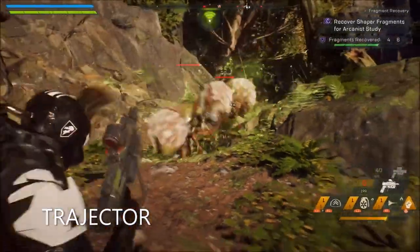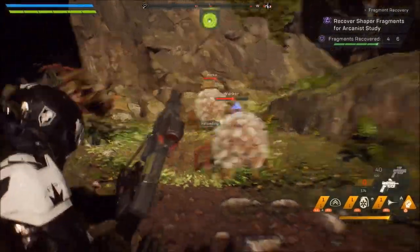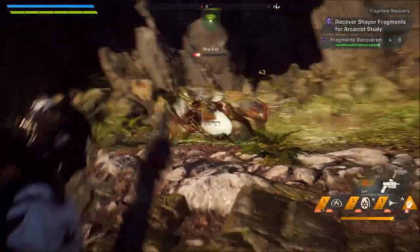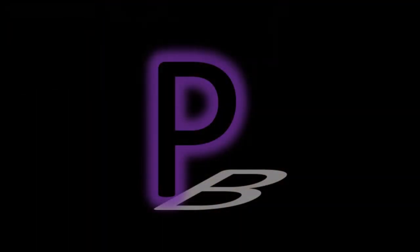The Trajector is a poor balance between power and ammo, really. It's got good power, average range, a quick rate of fire, and a decent reload. All in all, the Trajector doesn't really deliver enough power for its low ammo.